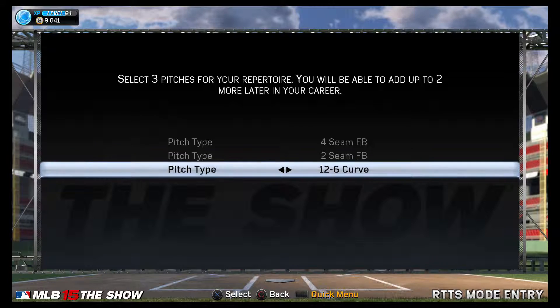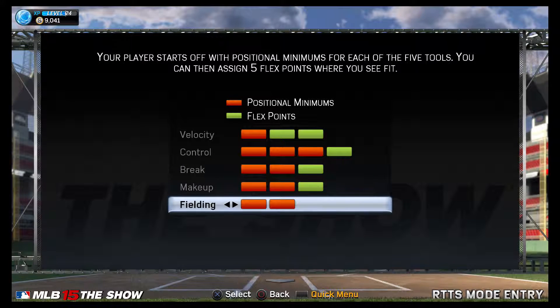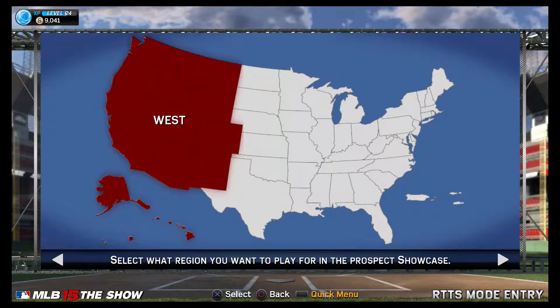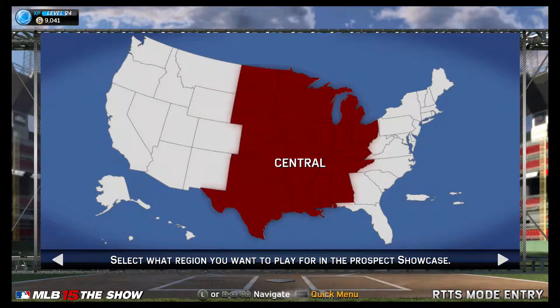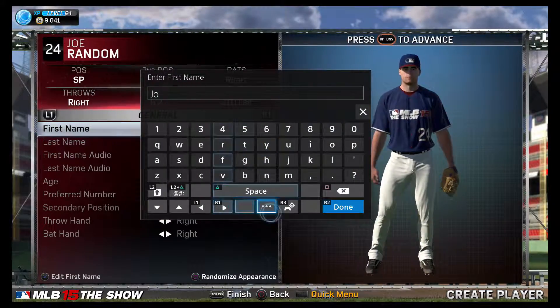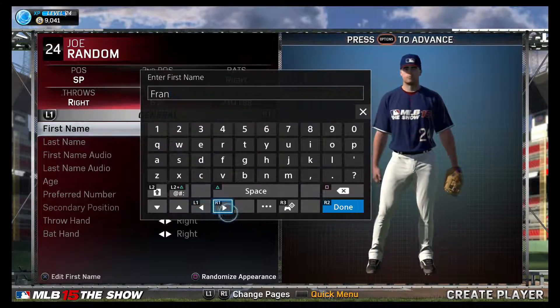We're going to go over a custom build here. He's going to be a starting pitcher. In terms of pitches, we're going to have the 4-seam fastball, 2-seam fastball, and the 12-6 curve. I'm definitely hoping to make that high-heat strikeout pitch a very significant part of his repertoire.